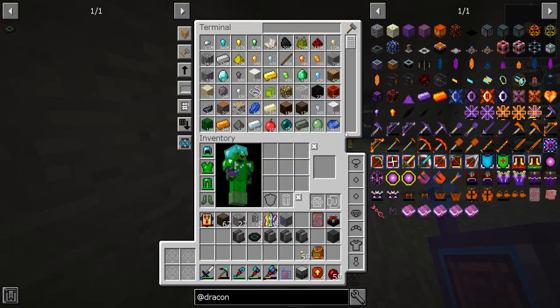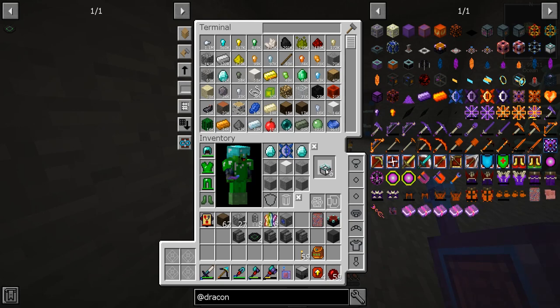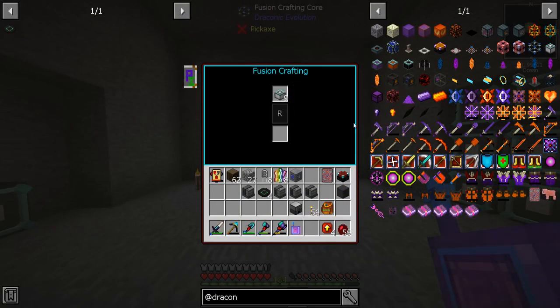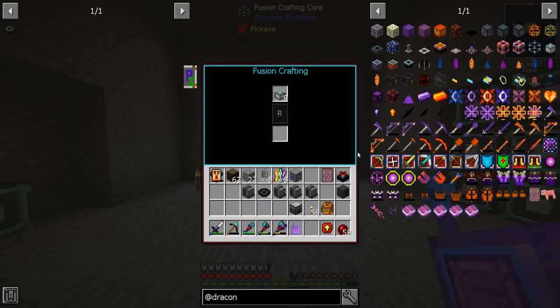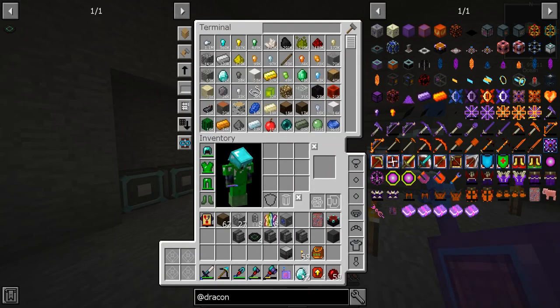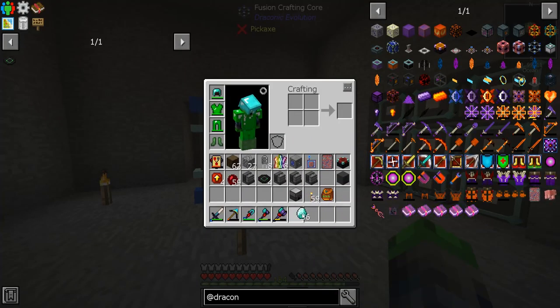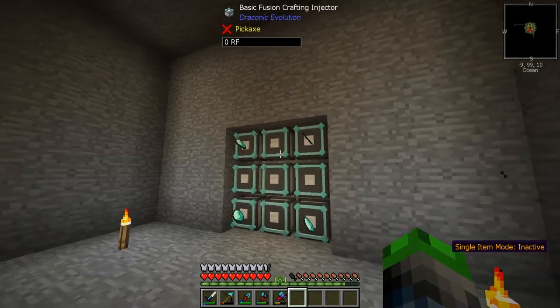Let's make some of those Draconic Cores. We got a few. So we're making only nine - full side. Let's put these bad boys in here and check out the recipe. We need four diamonds, so nine times four is 36. I'm gonna go 36 just because I'm smart like that. These don't need to be put - oh, we need to worry about the power thing. Yeah, that was what I was trying to make - a power cell.